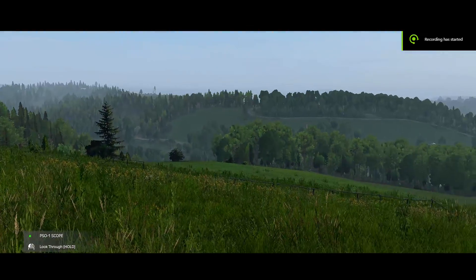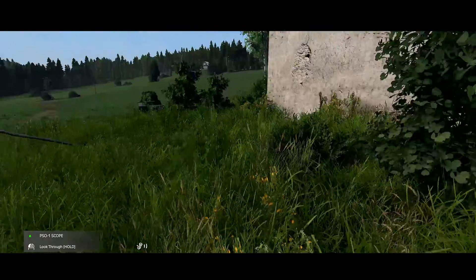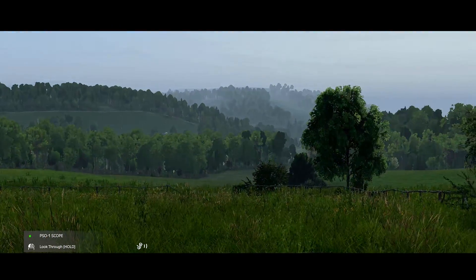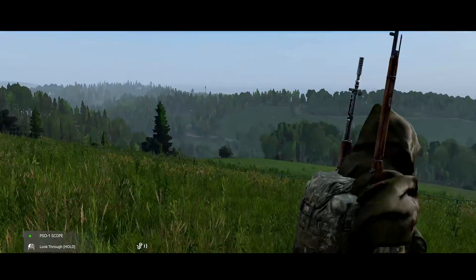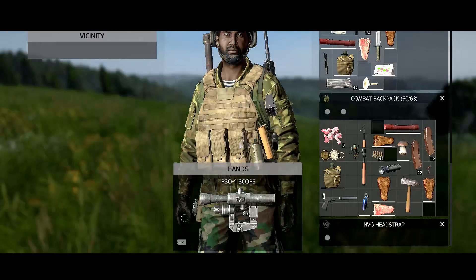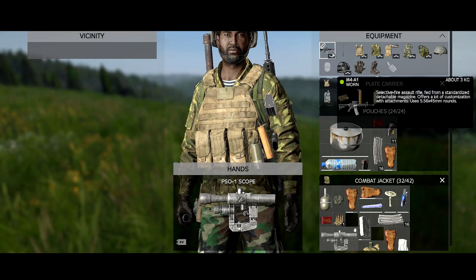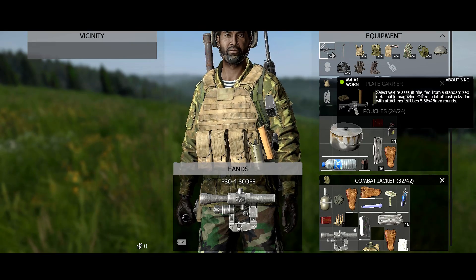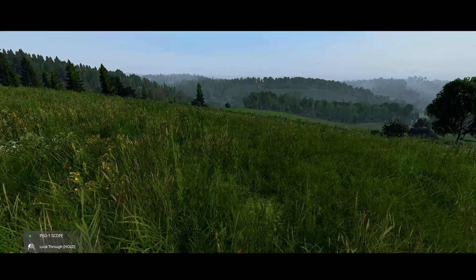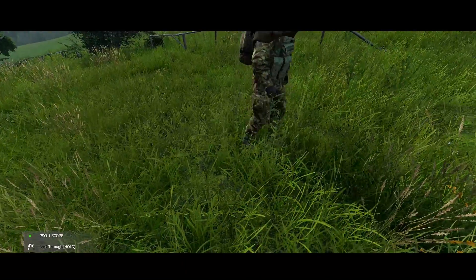What sort of ammo are you using? M4 — 5.56? Yeah, something like that. You need some? No, but I have some if you'd like it. Yeah, hang on, I'll check what rounds are okay. 5.56×45 — yeah, I have some of that if you'd like it. Well, if you don't need it, great. Yeah, come this way and we'll put it somewhere.